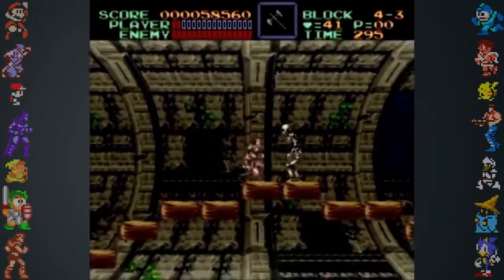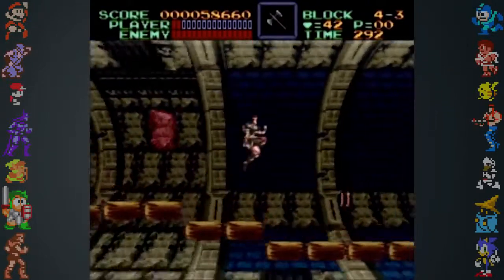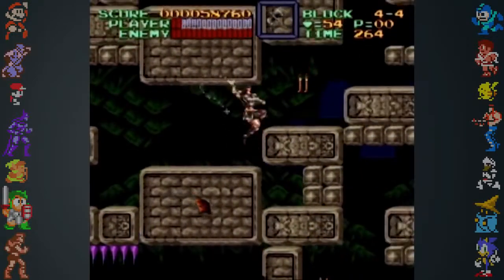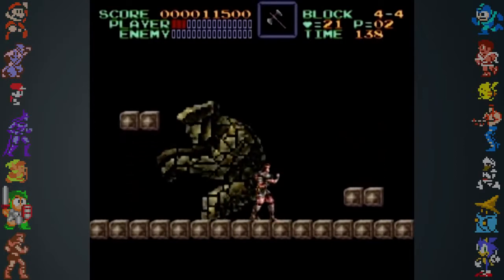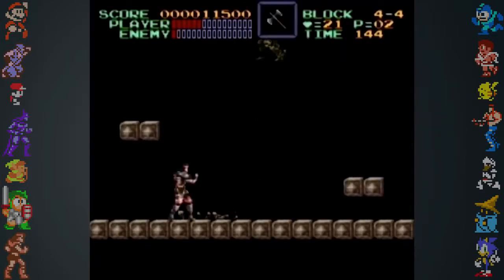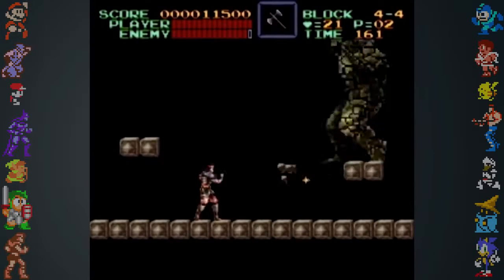Mode 7 was not without its limitations, however — the largest being that the effects could only be applied to background images and not sprites. In Super Castlevania, the developers got around this issue when rendering the boss Coronaut. Coronaut was instead loaded in as a background image to give him the scaling and twisting effects. Notice how the fight takes place in front of a black screen with no background, and how he passes behind the block platforms on the edges of the screen.